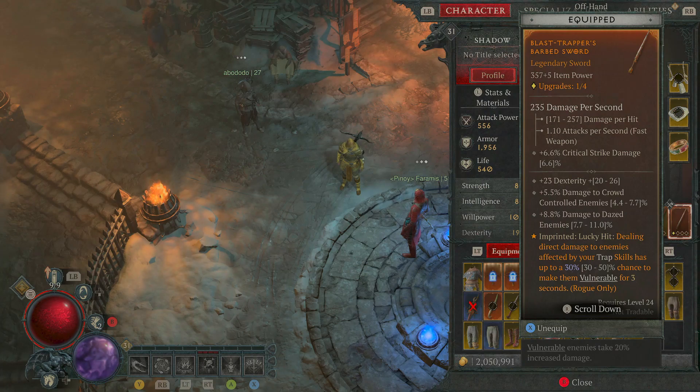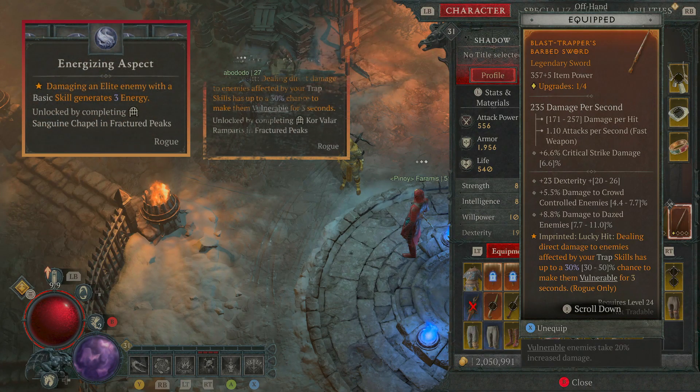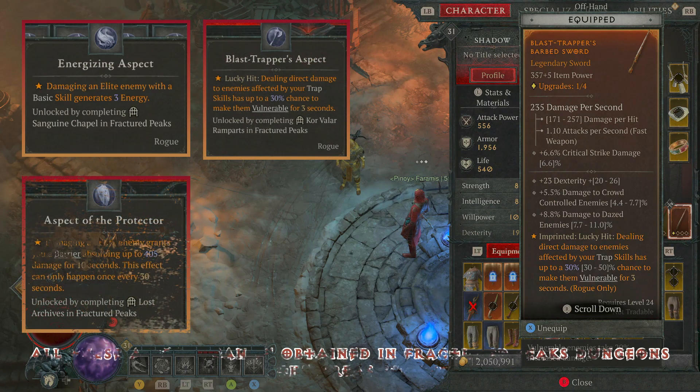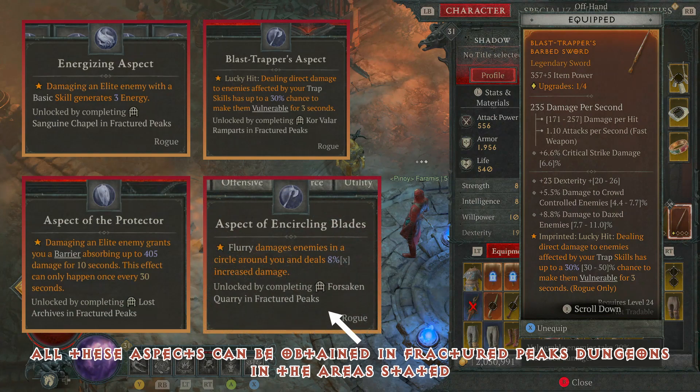Lastly, another one you may want — it's not essential by any means — but if you find yourself sometimes missing the basics before going into your Flurries, or you just want to make your build a little bit easier, this aspect means dealing direct damage to enemies affected by your Trap skills has a 30–50% chance to make them vulnerable for 3 seconds. We've got a lot of vulnerable going on in the build anyway so you don't 100% need this, but if you find yourself missing your basics because you've got full energy and are going straight into Flurry after your trap skills, this may well be something you want in your build so you've always got vulnerable going on even when missing rotations.